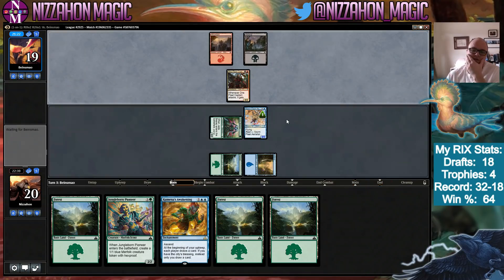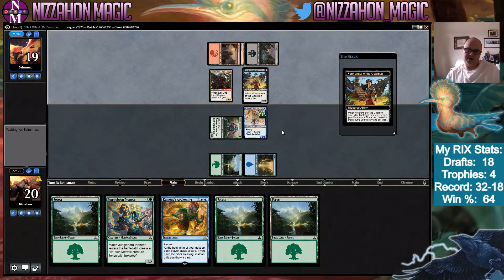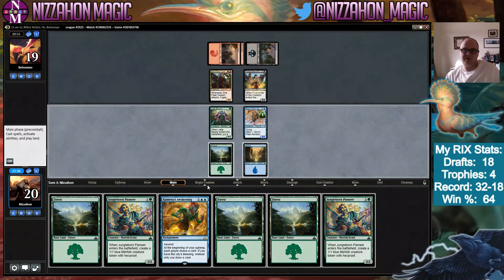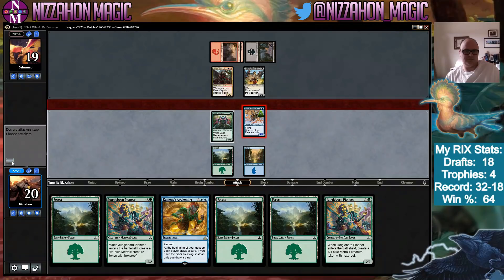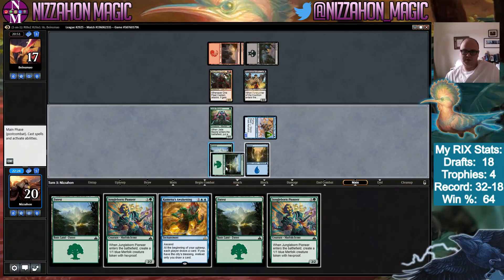Got to get that City's Blessing! Dire Fleet Captain is scary — it can enable very difficult to deal with attacks. Forerunner of the Coalition: if they get a Dire Fleet Neckbreaker here we're going to be a little concerned. Daring Buccaneer — that's a good card too, but Dire Fleet Neckbreaker was what I was really afraid of. We're going to attack with Stormfleet Aerialist and then play Jungle Born Pioneer.